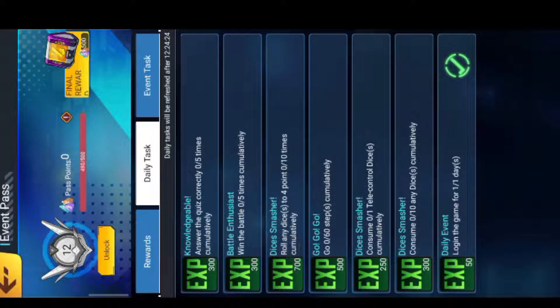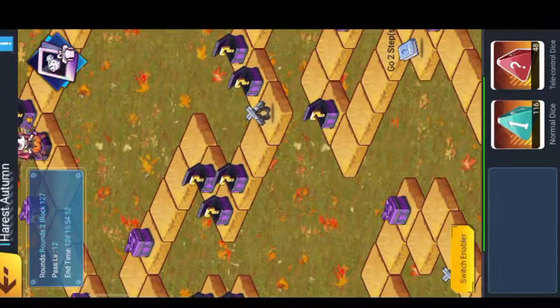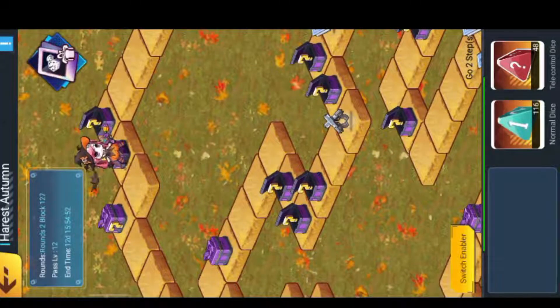Another daily task is using four dice — meaning you throw dice and get four. You can use the tele dice and choose four, but random dice will also drop four from time to time and count as well. Then there's winning five battles — you land in battle rooms and win the battle.